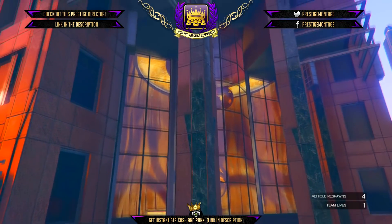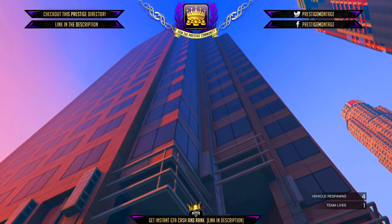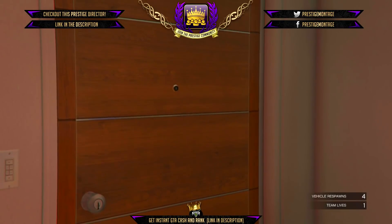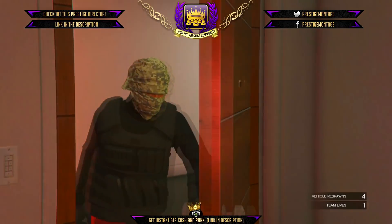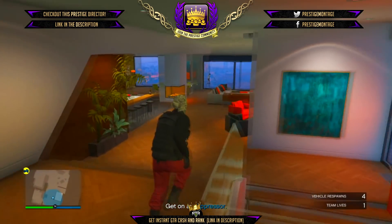From there simply walk over to your wardrobe and save that outfit — you're pretty much done. It's really simple, really not difficult at all. If you have any problems with it let me know on Xbox or Twitter; Twitter is best, I'll reply to you straight away, or in the comment section.